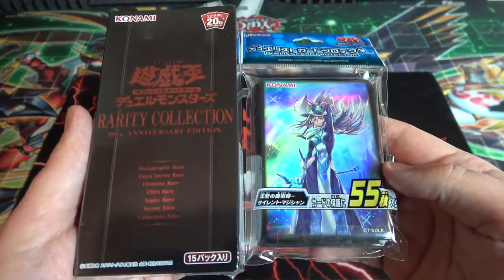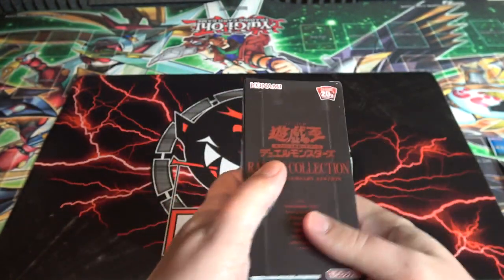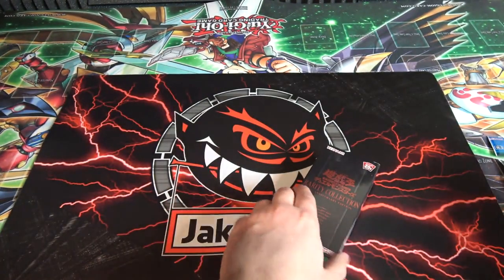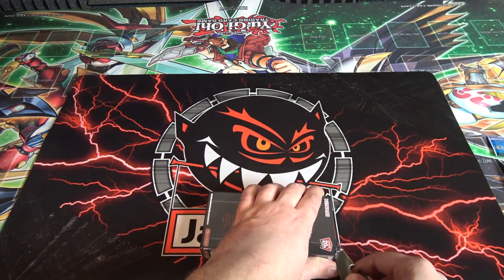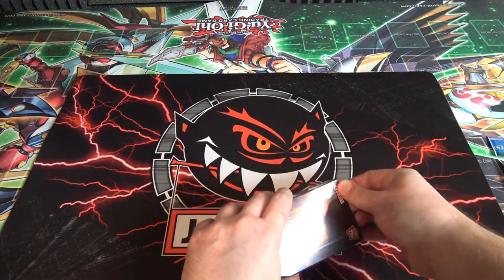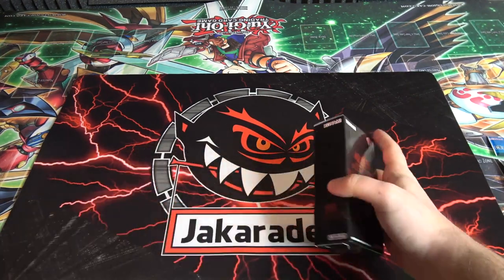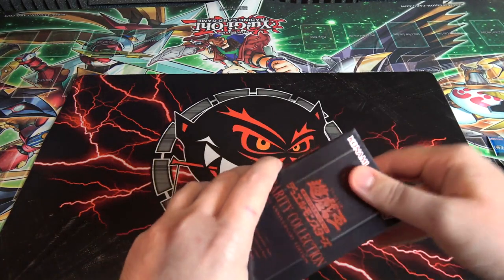I also got these Silent Magician sleeves which I think are awesome — can't wait to get the Morphtronics sleeves too. But yeah, enough talk, enough hyping it up — let's open this up because I've been really excited. I'm hoping we get some cool ultimate rares especially, and I want that holographic rare which is Blue-Eyes Alternative Dragon if I remember correctly.